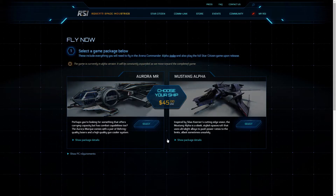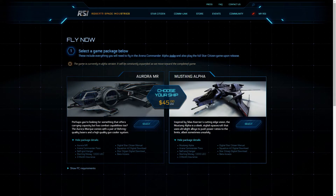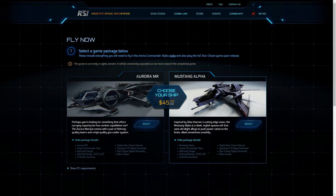Click the Fly Now button, and then you'll be given a page for choosing two ships: the Aurora MR and the Mustang Alpha. The basic differences between the two — the Aurora MR is an all-around ship, while the Mustang Alpha is more of a fighter. The Aurora has two fixed-position guns on the front, whereas the Mustang has a gimbal gun in the front and two fixed-position guns on the side.